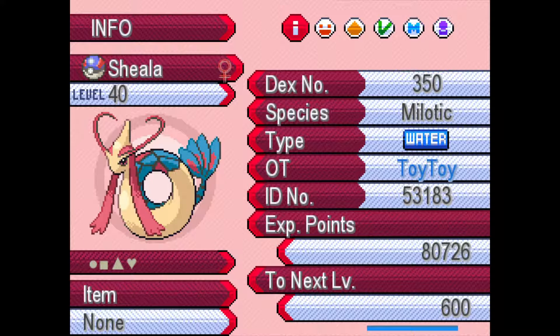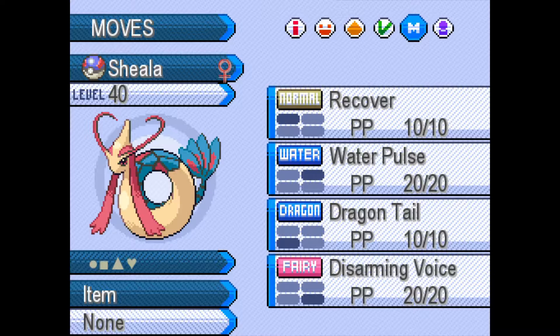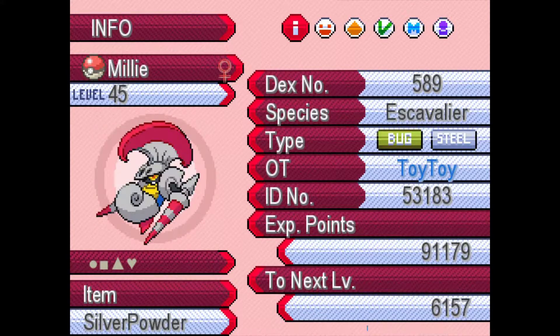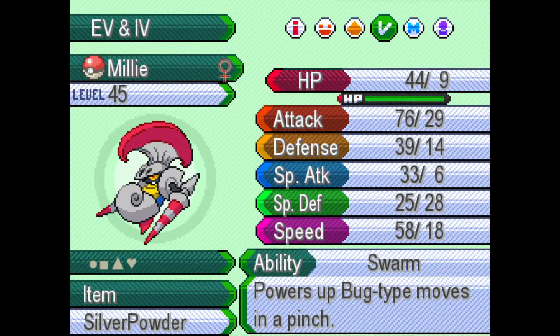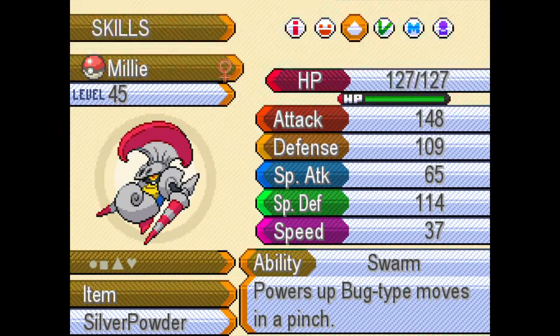Next up we have Sheila the Milotic with the Competitive ability, with Recover, Water Pulse, Dragontail, and Disarming Voice. Next up we have Millie the Escavalier with the Swarm ability, Iron Head slash False Swipe — I don't know why I have False Swipe — and X-Scissor.